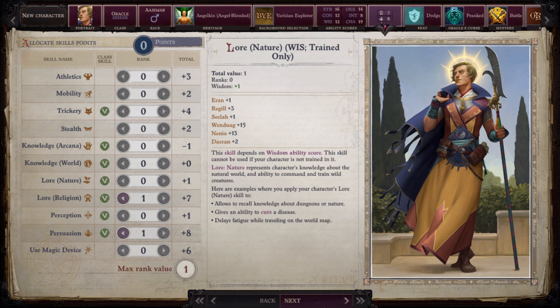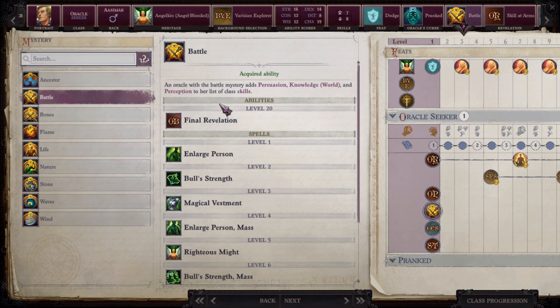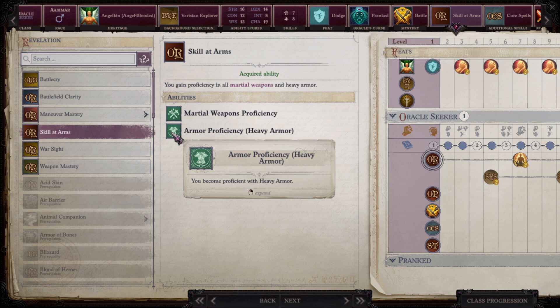For skill points you can choose whatever you want. For feats we start with Dodge — this build is a very decent tank later on, and to accomplish that we need to take some defensive feats early on. Our curse is going to be Pranked for the Mirror Image spell it gives. Mystery is Battle, because it gives some decent spells and mostly because it's going to help us during the early game, which is where we are weakest. Our first revelation is Skill at Arms, giving us martial weapon proficiency so we can equip glaives, and heavy armor proficiency.